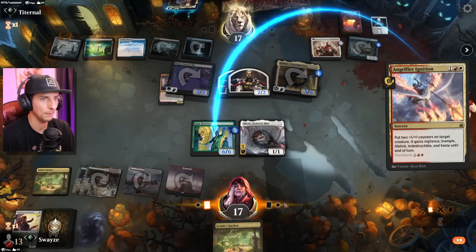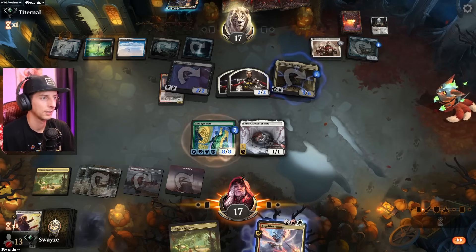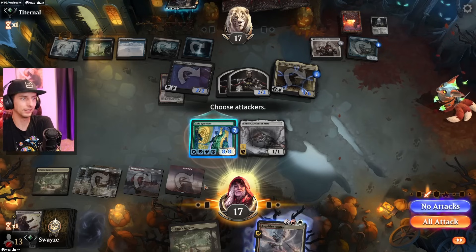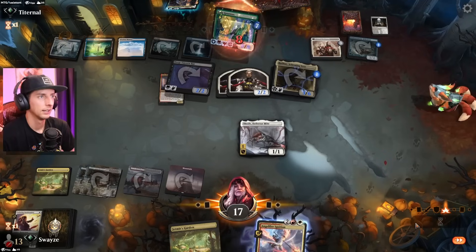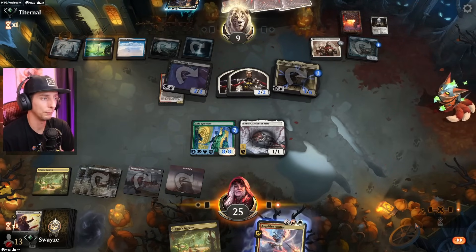What a bad game. We've got indestructibility now though — if they want to go for a kill spell now of all times, we'll take it. Nope, they just go down to nine. We go up to 25 — there's hope, just a small bit of hope.